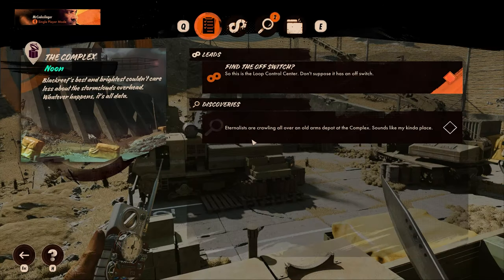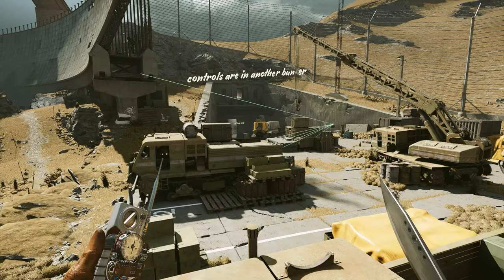Hey, what's up everybody? We are back today tracking down the Super Sparkle 2000. It's an SMG, it's a pistol, it's both at the same time, and did I mention it's got sparkles? It's pretty cool. So, we're at the complex, it's noon, let's go track it down.